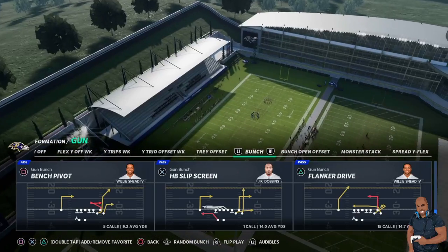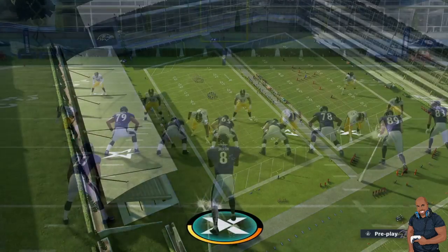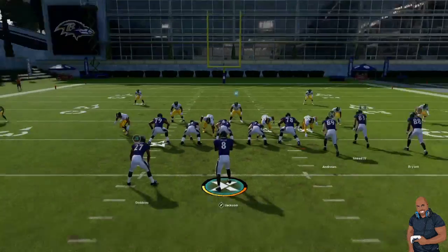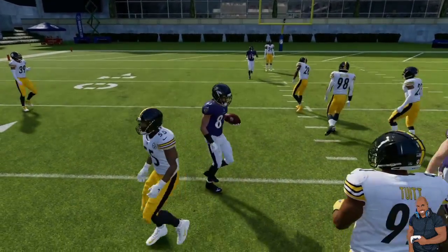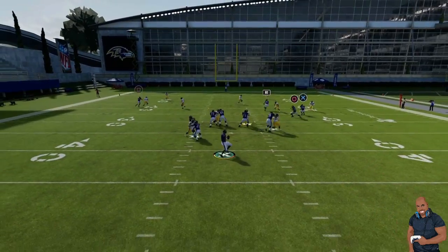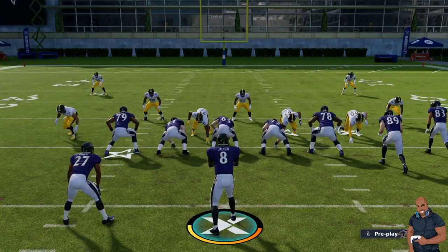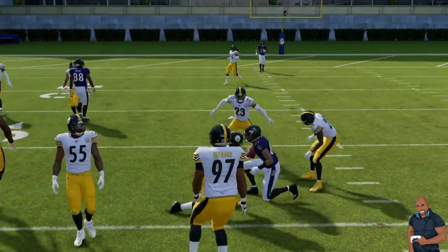You can run that same scheme out of a bunch formation — Flanker Drive out of Gun Bunch, for example. Everybody has that in their playbook. In Cover 2, Des Bryant and Willie Sneed are going to go high-low. Even though they're both coming from the same side, the principle remains the same. We'll keep JK Dobbins in — wide open in the middle of the field. High-low never fails. The middle linebackers are very vulnerable in zone coverage in Madden NFL 21.